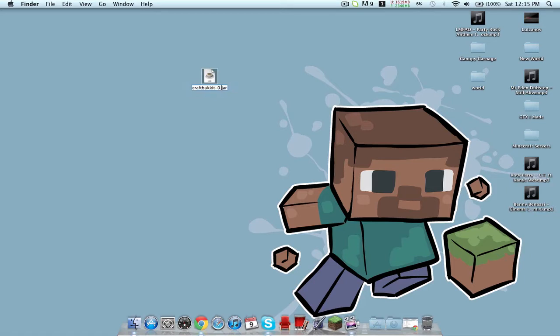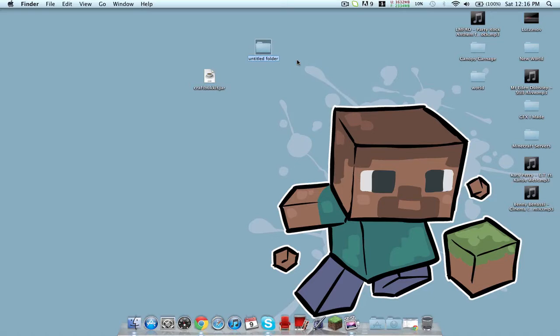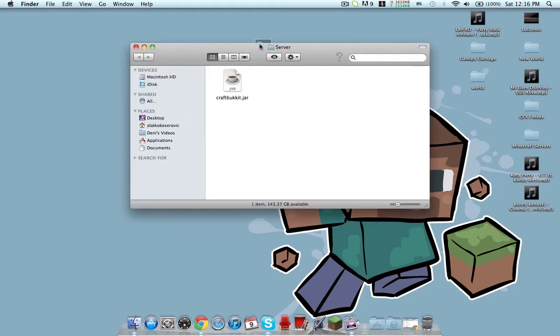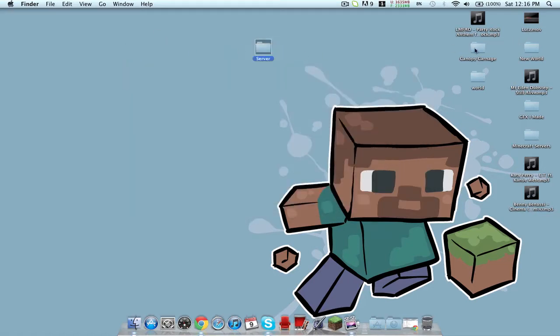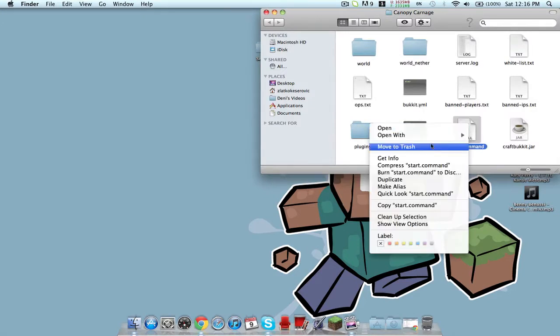Rename it so it just says craftbukkit.jar — that's what it should look like. Then create a new folder, name it 'server' or whatever you want, it doesn't really matter. Just drag the craftbukkit.jar in there.